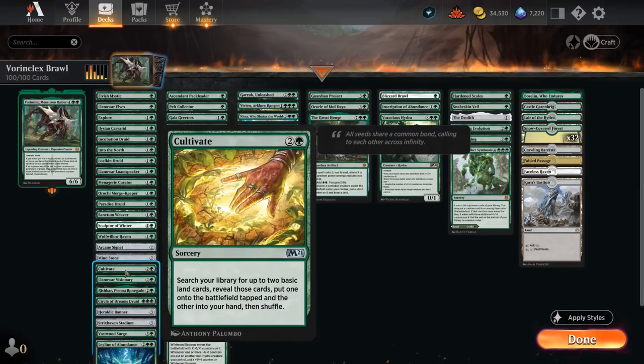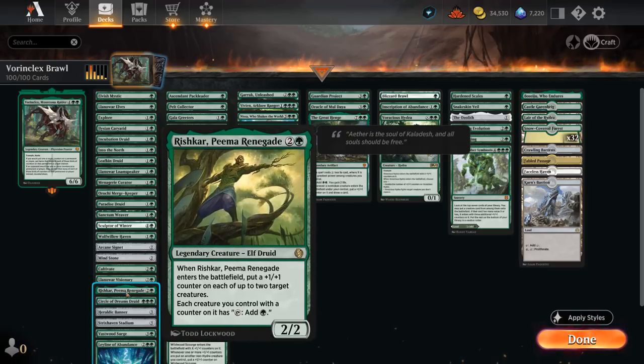We've got some general sorceries like Cultivate at three, and then Rishkar — also one of the better cards — as it can put +1/+1 counters on two creatures when it enters, including potentially Incubation Druid or the Merfolk Keeper so they can make more than one mana, and then all creatures with +1/+1 counters can tap for green.